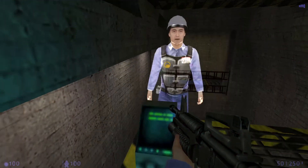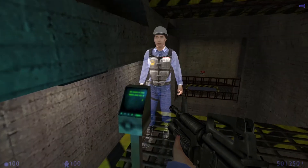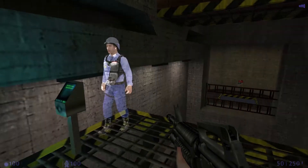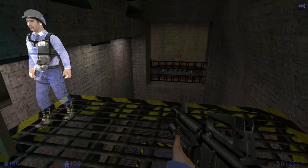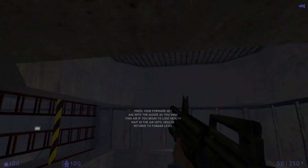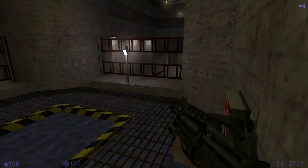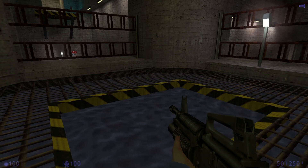Your heads-up display will let you know when oxygen becomes critical — that means you'll need to find some clean air to breathe. As you swim through this course, your blood oxygen levels will begin to drop. At the midpoint, you'll be given an opportunity to surface for air. You regain health lost from holding your breath too long once you've made it to the surface.